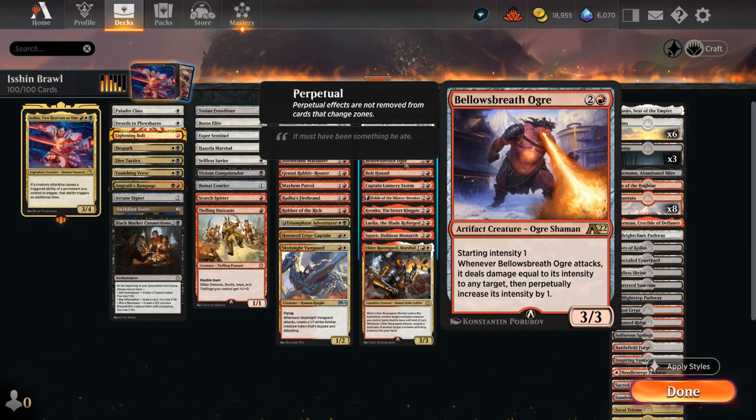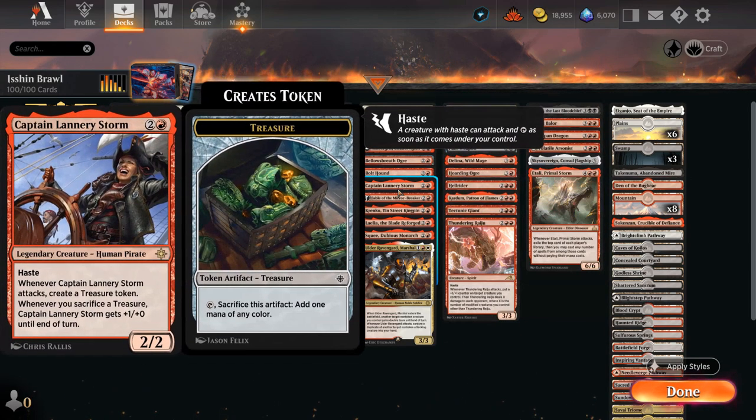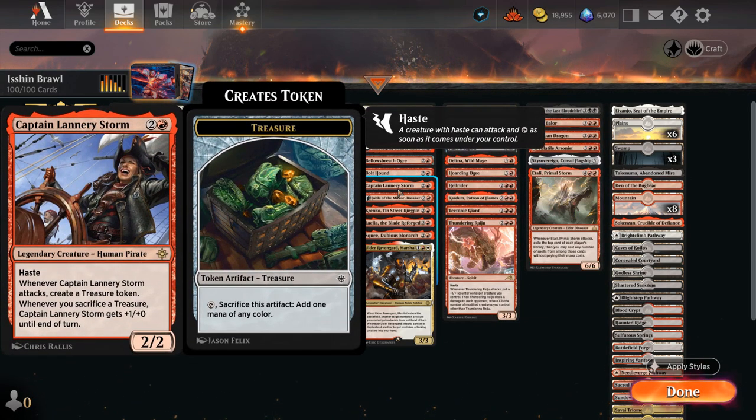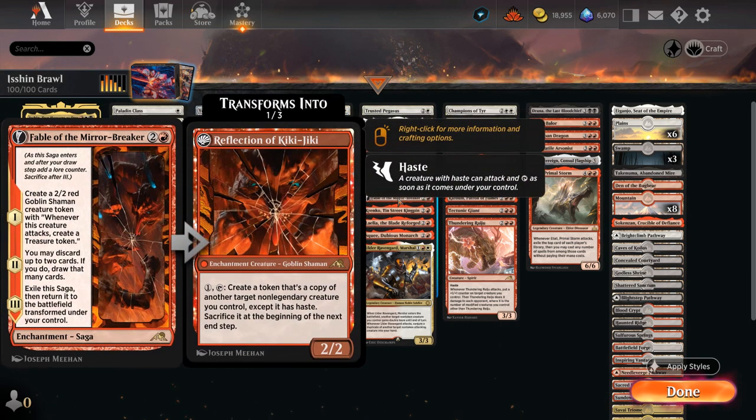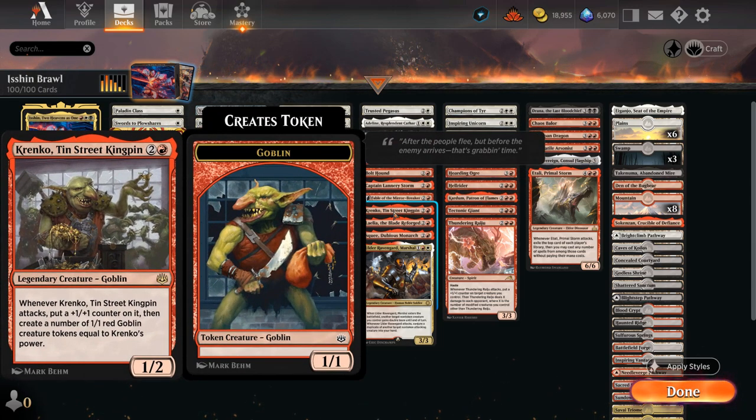Bellows Breath Ogre is an alchemy card with starting intensity — every time we attack with it, it becomes better. First attack deals one damage, second deals two; with our commander out it triggers twice, so on the first attack it can deal one and two damage for three total, getting out of hand quickly if the opponent can't answer it. Bolt Hound pumps the team and is a 2/2 with haste representing surprise damage. Captain Lannery Storm ramps by making treasures when she attacks, which compounds if doubled. Fable of the Mirror-Breaker is great in any deck, and the shaman token also generates treasure on attack. Krenko gains +1/+1 counters and makes goblins equal to its power when it attacks.